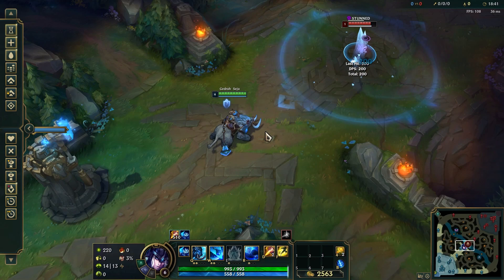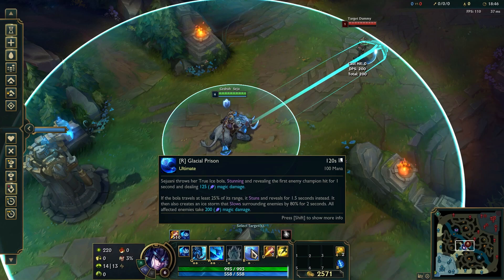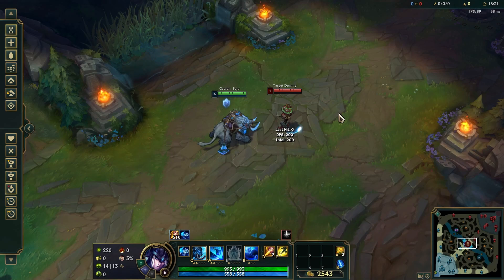Sejuani's last ability, her R, Glacial Prison, is a long-range ability that will stun your enemy for one second. If you land your ultimate at 400 range from your target it will create an ice storm that will slow every enemy inside and deal damage after one and a half seconds. If you hit your enemy at less than 400 range it will only stun your enemy, like Permafrost.